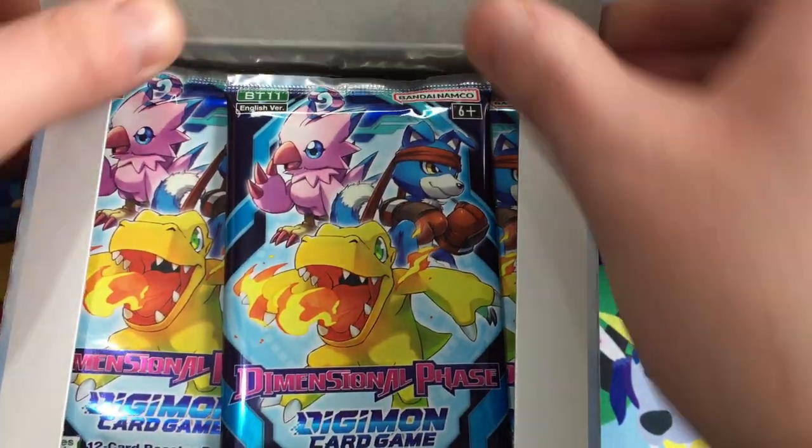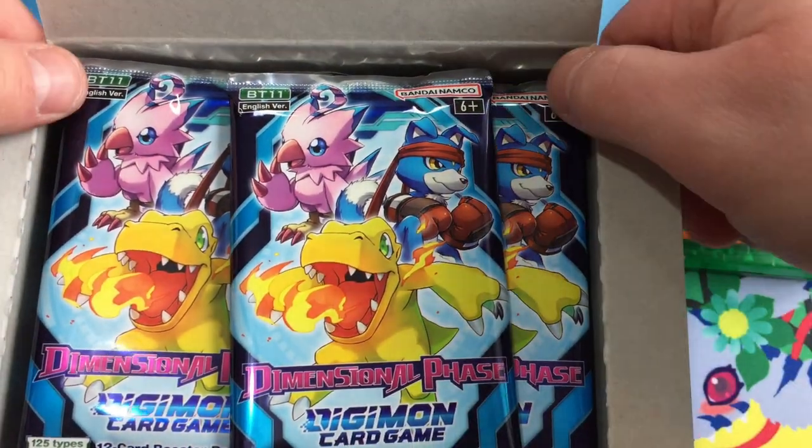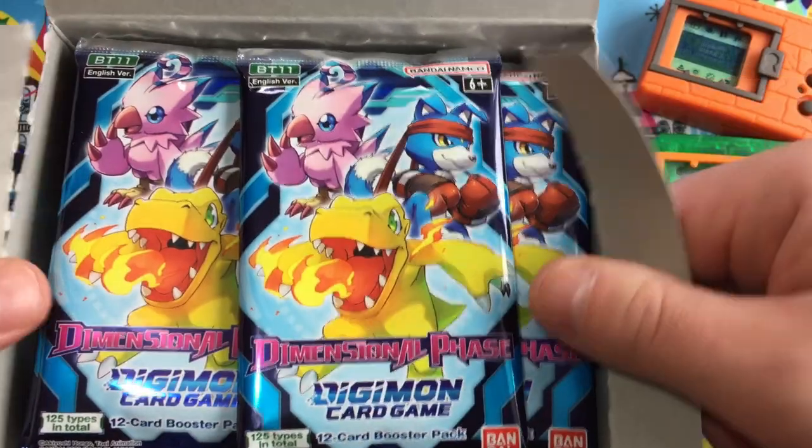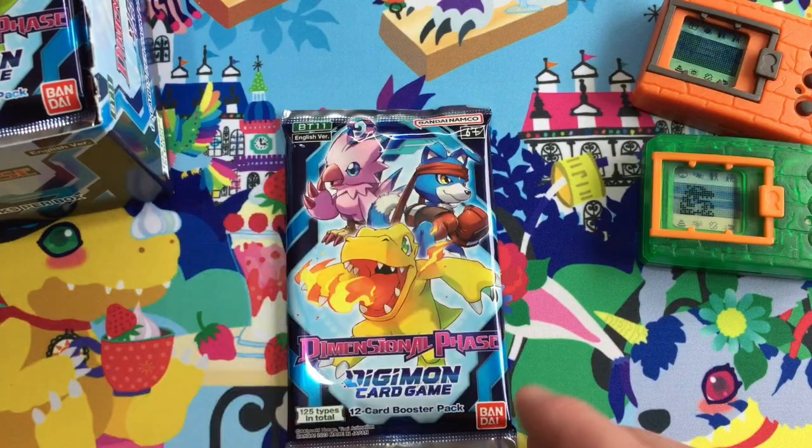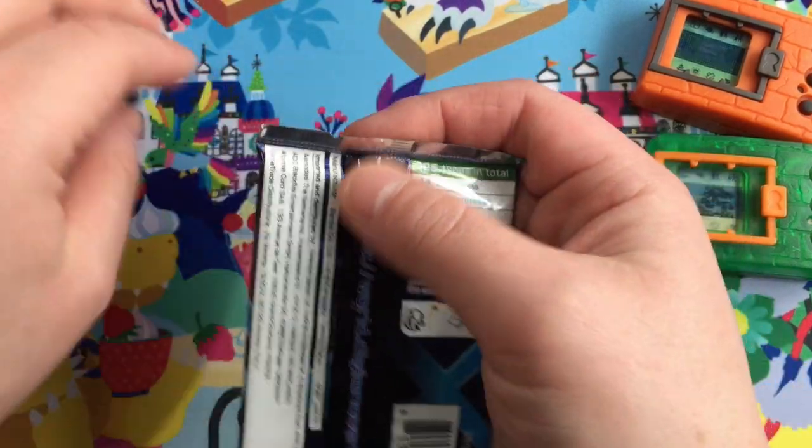No box topper this time around - all the controversy - but we do get all eight of the illustration cards, so that's fair enough. Here's the money shot - we're going to open this full box and it's going to be epic. I've also got other things to show off and chat about along the way, so stick around. Let's get cracking, first pack here we go!